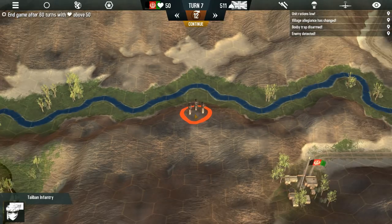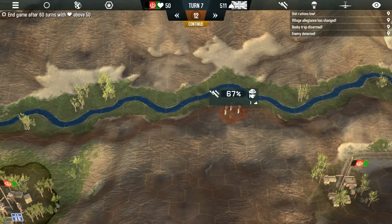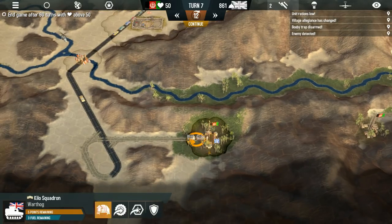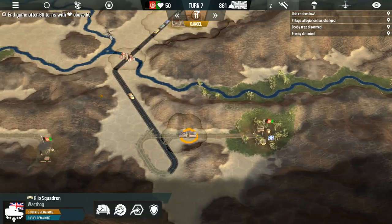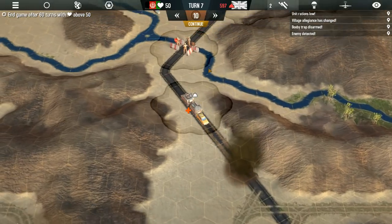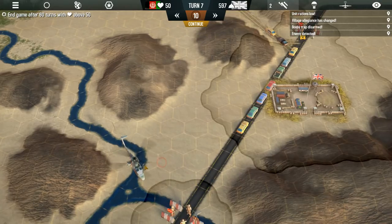They're getting us the location of a Taliban unit — we're going to call in an airstrike. 650 down — our first kill on the Taliban in this region. Definitely can let the media know about that. The people are going to be a little happier since they know we're going to follow up with our building proposals. Once again hitting an IED there — the Warthog did save us, but obviously took some pretty nasty damage.